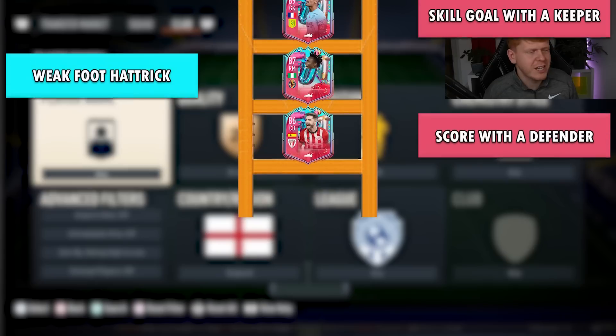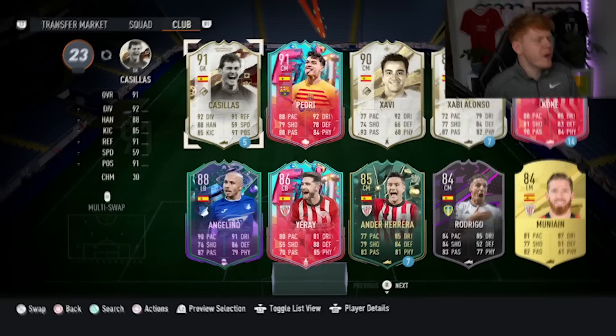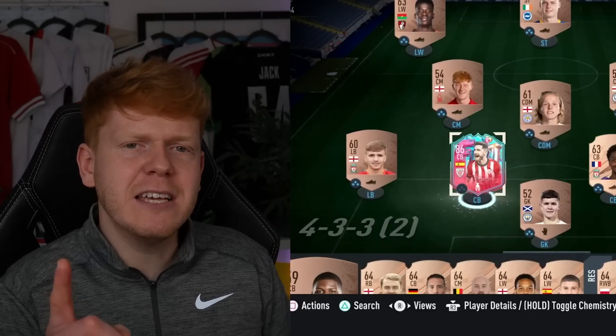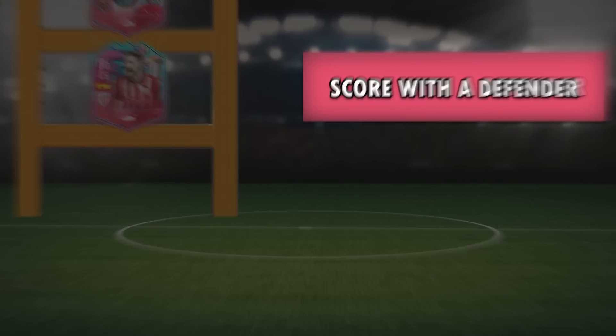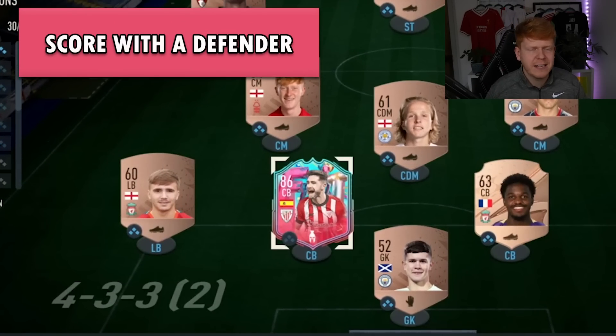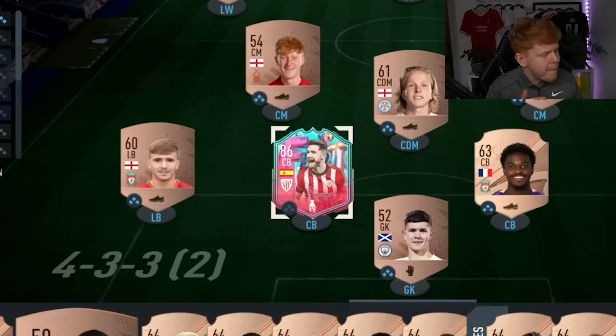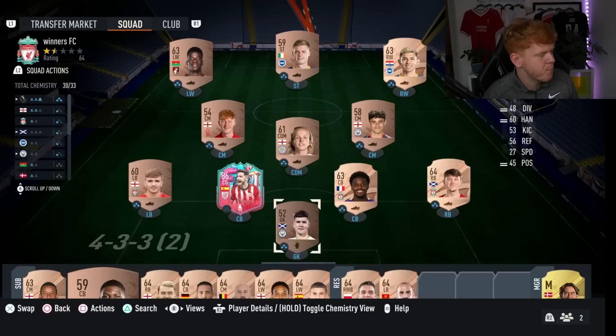To start these Foot Birthday challenges, we need a Foot Birthday player. Of course, we're going to assign Yere — he is the player at the bottom of the ladder, and we have to score with a defender. It's perfect, a match made in heaven. This man has five-star skill moves, and I'm going to put him straight up top for Evan Ferguson, then bring in a replacement at centre back.